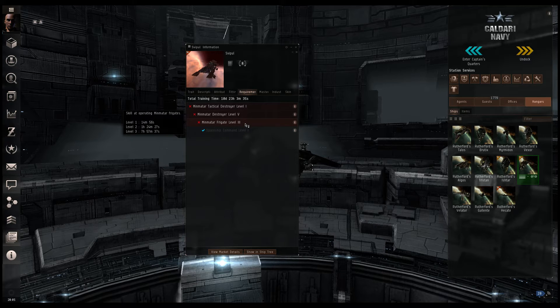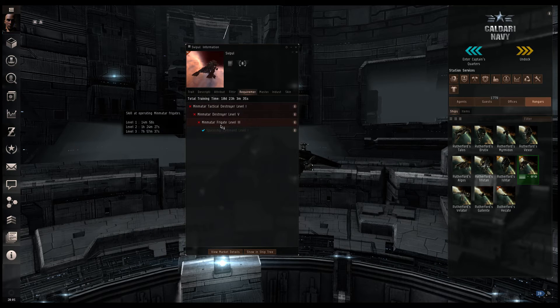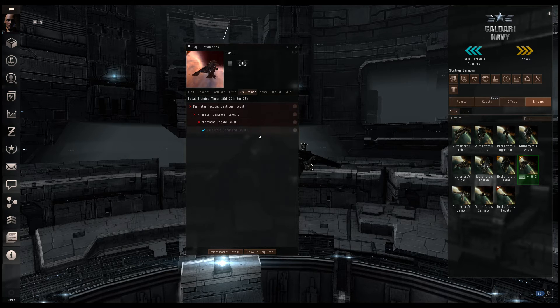So the first thing we want to do is go to the market and buy Minmatar Frigate Level 3 and train it. We would just go to the regional market and type in Minmatar — or another way is to right-click and choose View Market Details. Doesn't that rock your world? That's a lot easier — just right-click, view market details. Very nice.